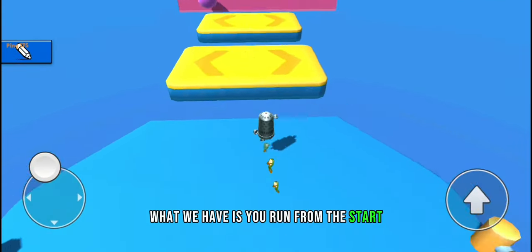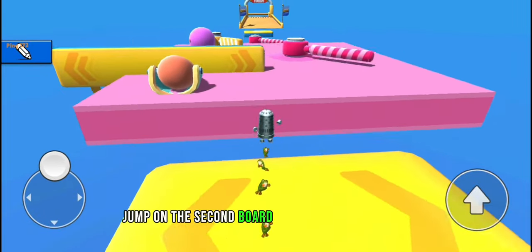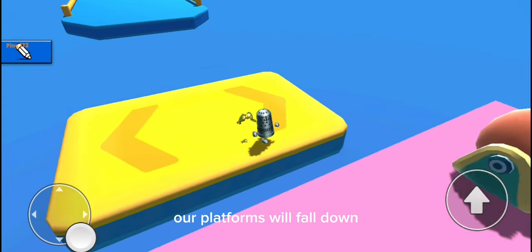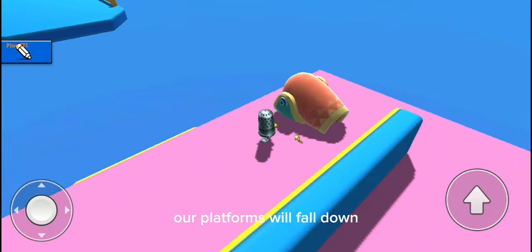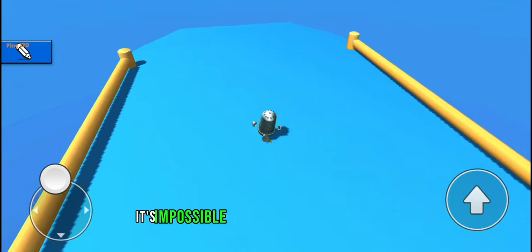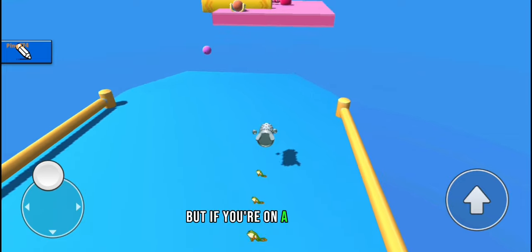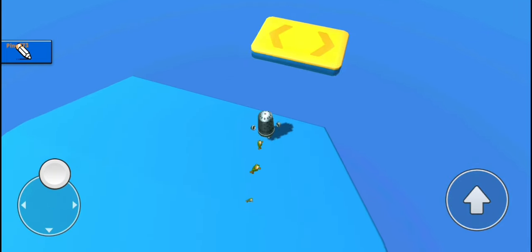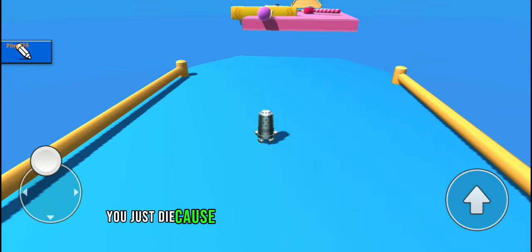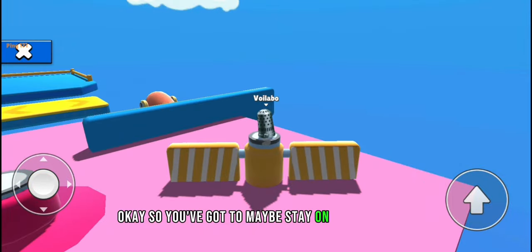In the game what you have is: you start, jump on one board, jump on the second board, and onto the platform. After a while the platforms will fall down. If you fall off it's impossible to get back up. You can jump on the platforms but if you're on a platform and it goes beyond the height limit, you just die.